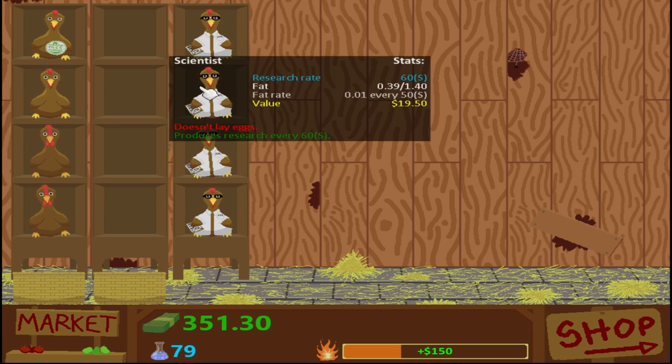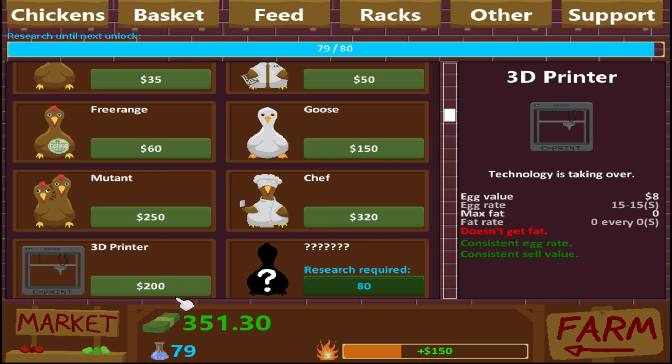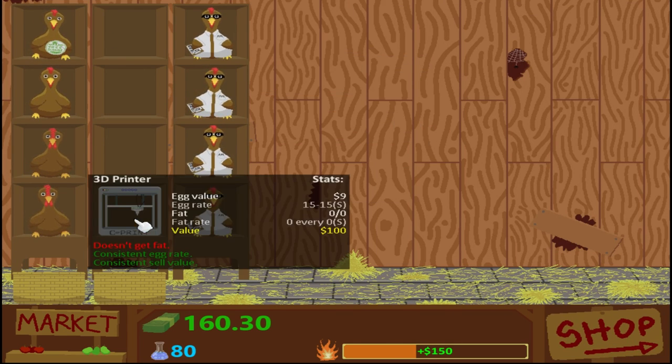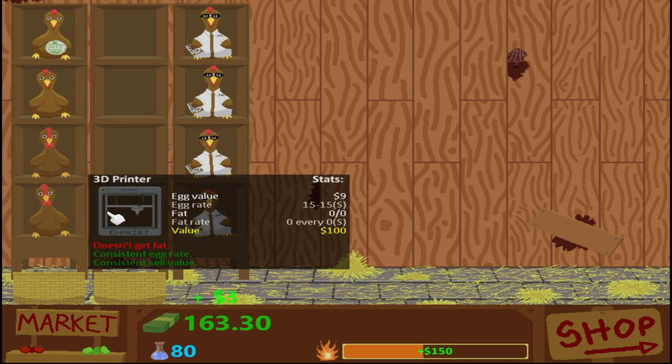I kind of want to buy a Chef for 320. Nah, I should probably get a 3D printer. Let's try a 3D printer — does it go on there? It does. I can sell it for 100 back, so I get half my money back when I decide to sell it. And that's about it.